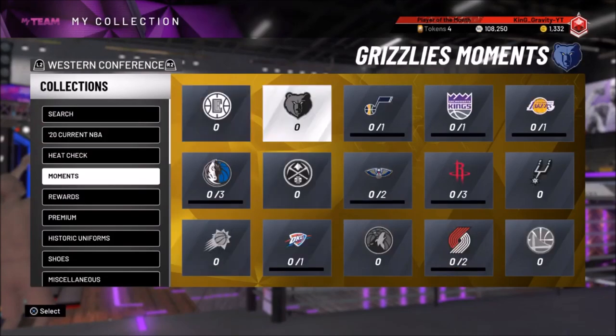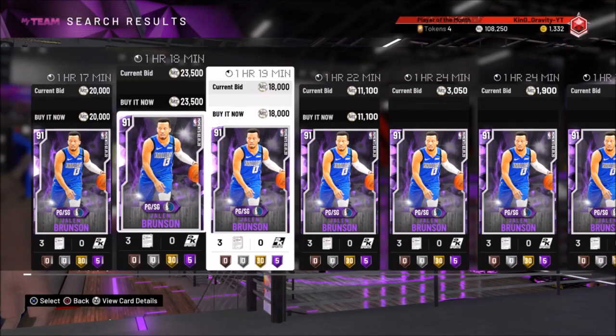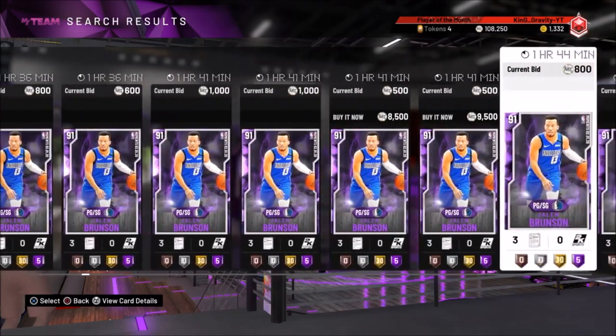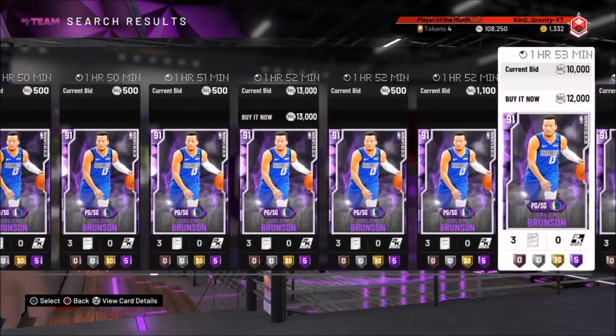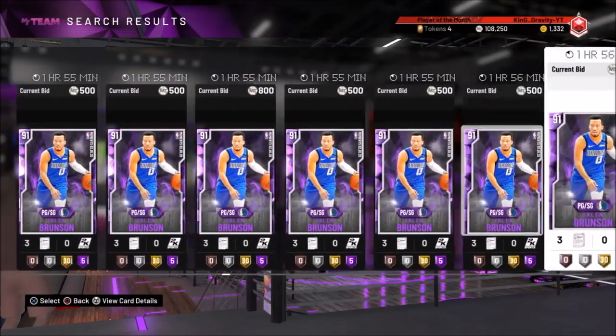One of the cards 2K released today is Jalen Brunson. He's actually going at a pretty cheap price — he just came out about two hours ago and he's going for around $7,750, maybe $7,000. I think he'll drop down in price most definitely.